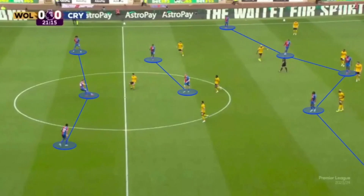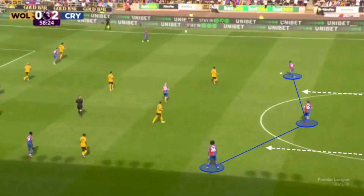The high volume of central players in the central area also means that when Palace lose the ball they can press quickly and not get caught out. Palace like to play a high back line, and they do this because it helps counter-press when they lose the ball.